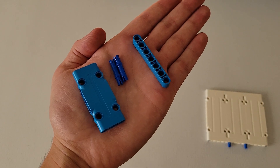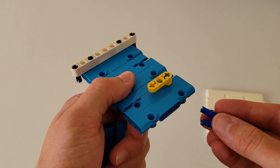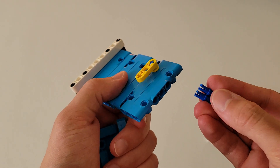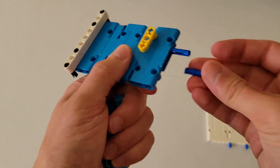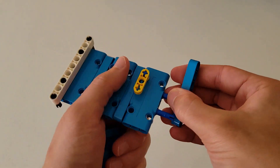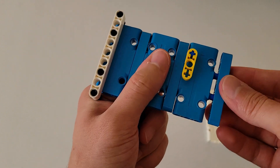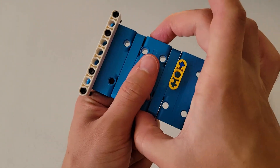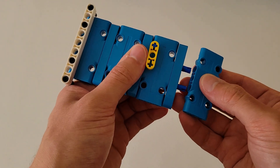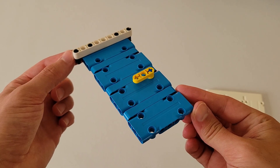Now you'll be needing a size 7 blue beam, two of those long blue pins, and one of those small blue plates. Take the short end of these two long blue pins and put them into the end holes right here. Then take the size 7 blue beam and put it on top of that, making sure that the ends of this beam align with the rest of the piece. With the top of this plate facing up, attach it to these two blue pins. The final piece should look just like this.